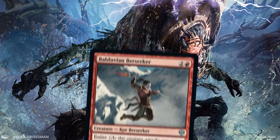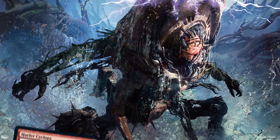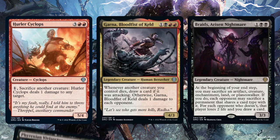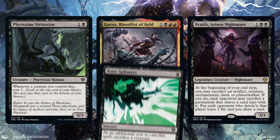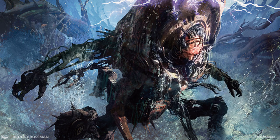First, you need creatures worth sacrificing. Then, some payoffs for sacrificing them. You can damage the opponent directly with Hurler Cyclops, Garna, or Braids. You can gain card advantage with Phyrexian Vivisector, Garna, or Braids. You can kill creatures with Bone Splinters or Braids. And remember that just because something is dead doesn't mean it can't be useful.